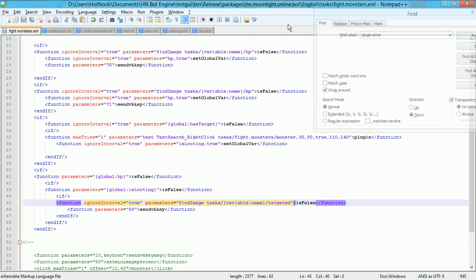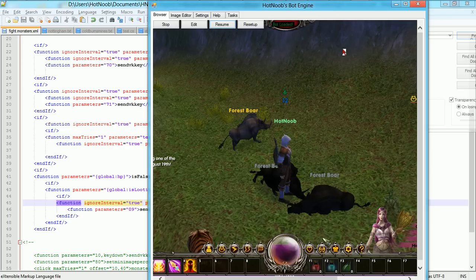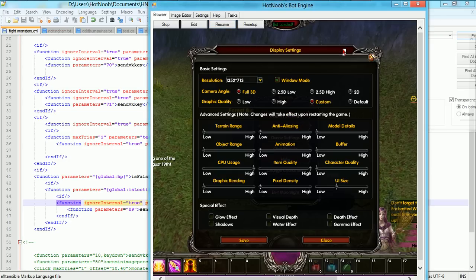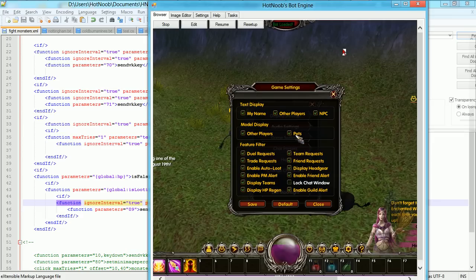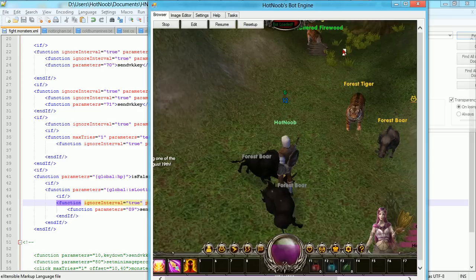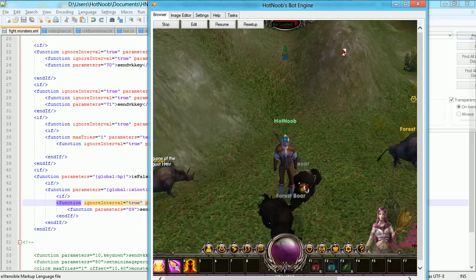As for setting up the game so that the bot works in it, you need to go to game settings and change this one. Make sure it's checked so that it will show the names of the monsters above them. And yeah, that's pretty much it.